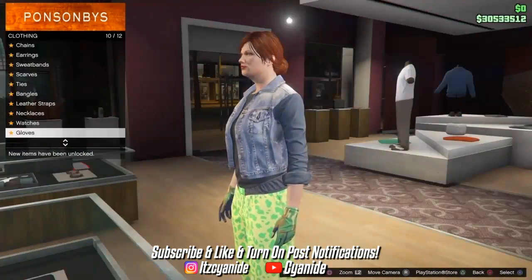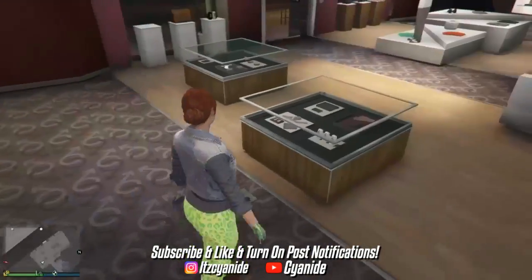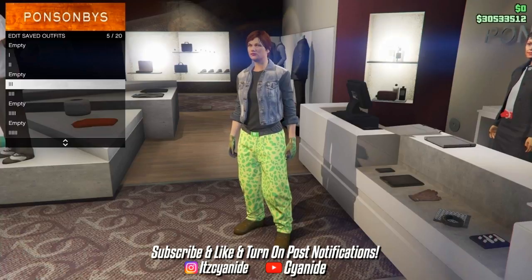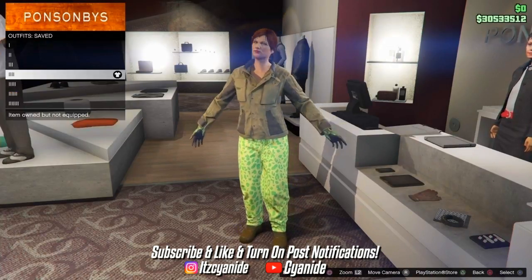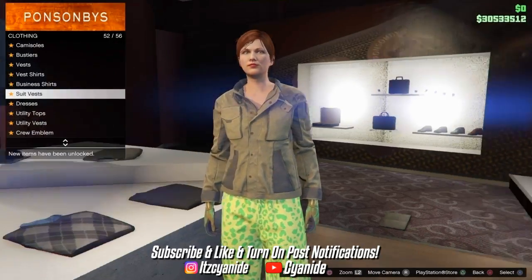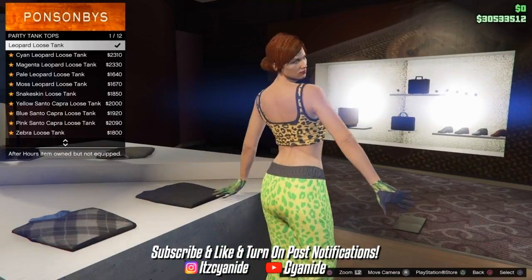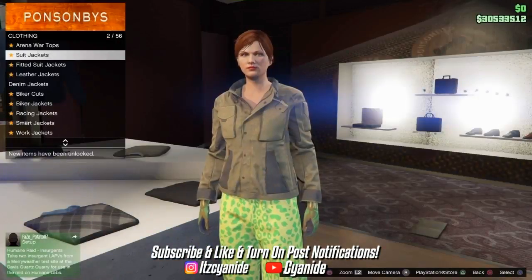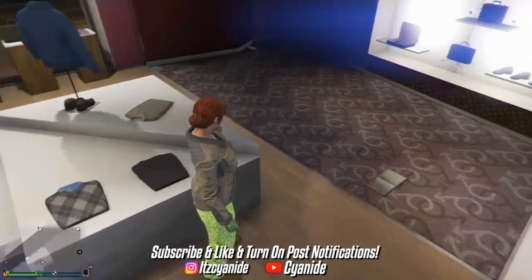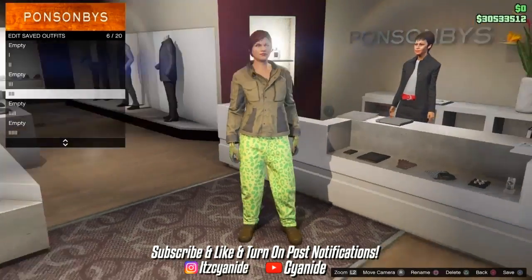Save that outfit — I saved it on slot number five but it just has to be somewhere sequential. Now go back to tops and go to party tank tops, scroll down and back up to find them, and purchase the leopard loose tank — this will allow you to get the invisible arms. Back out, go back into tops, put on the tactical jacket which should be the last one. We're officially done with the invisible arms trash vest outfit, so save it under the outfit we just created. You'll need both of those outfits to make this work.